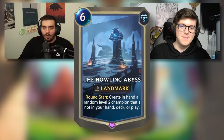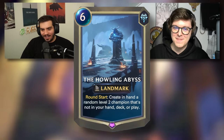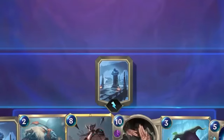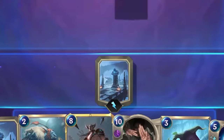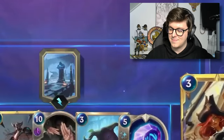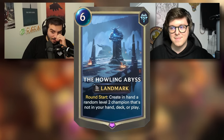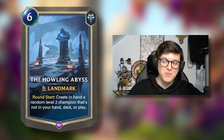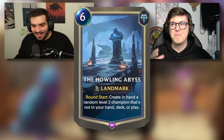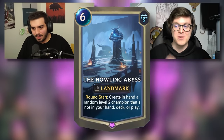The Howling Abyss, six mana, round start, grant in hand a random level two champion that's not in your hand, deck, or play. I'm going to say this card's bad because I think champions require you to build a specific deck around them. They're not just something you put in randomly. It is a level two champion though, right? That's the upgraded version? Yep. Okay, hold on. This got a little bit spicier. This can't be good. There's no way this is good. You're correct. This is also referred to as the Hearthstone Abyss by Runeterra players sometimes, because of the high roll potential. It's not very good, but there have been some really heavy control decks that just want to remove units all the time and then have this as their win con. This is what I would like to call a YouTube content card. My entire YouTube foundation is built upon this card.